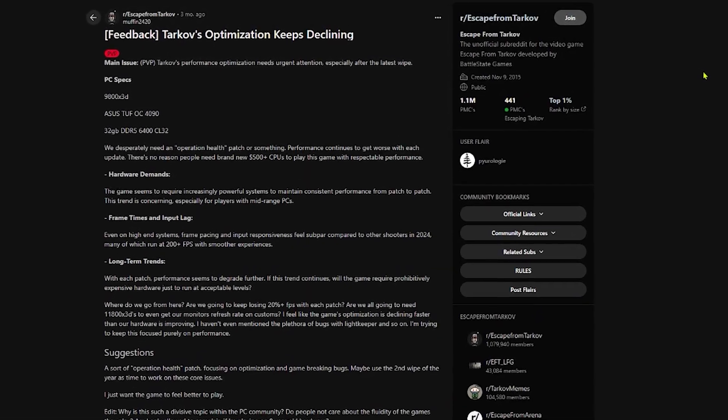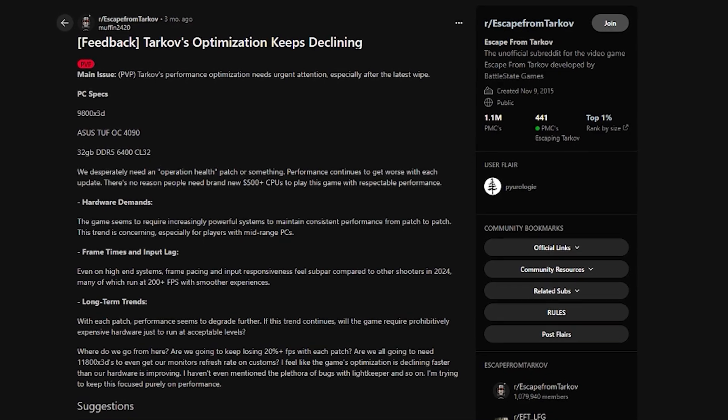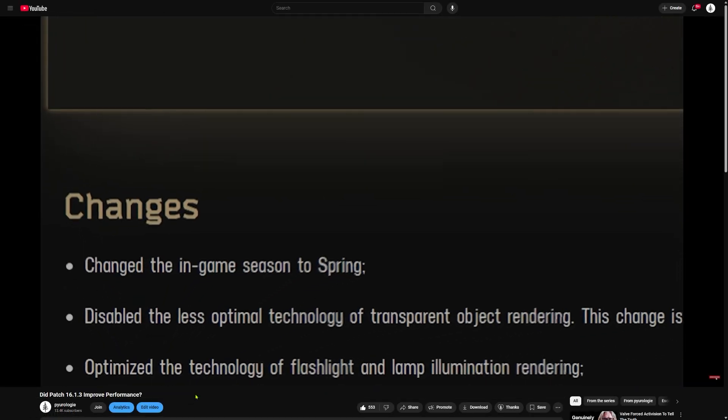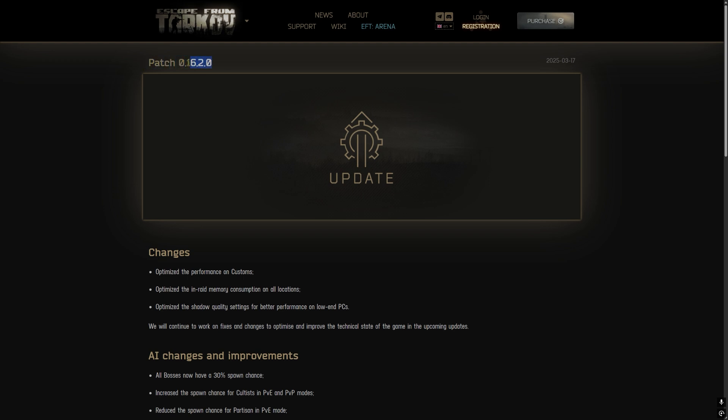One of the longest running complaints about Escape from Tarkov has been its performance and lack of optimization, often requiring high end hardware just to get a smooth experience. Patch 16.1.3 was a step in the right direction, and now with the release of patch 16.2.0, BSG has introduced even more performance improvements.